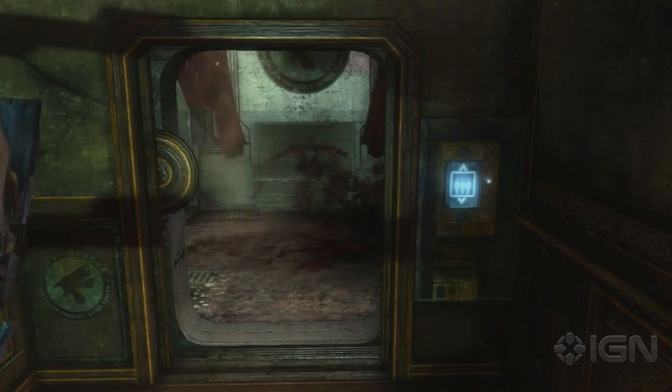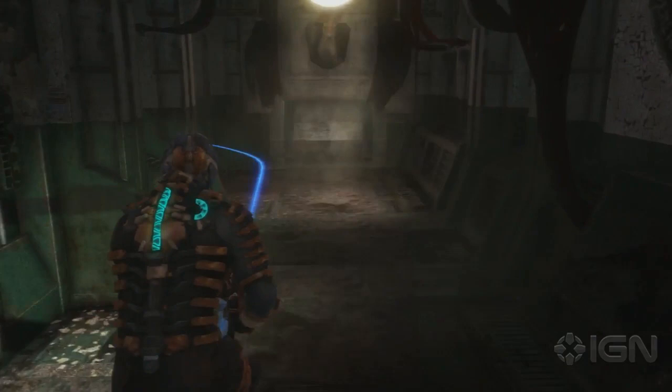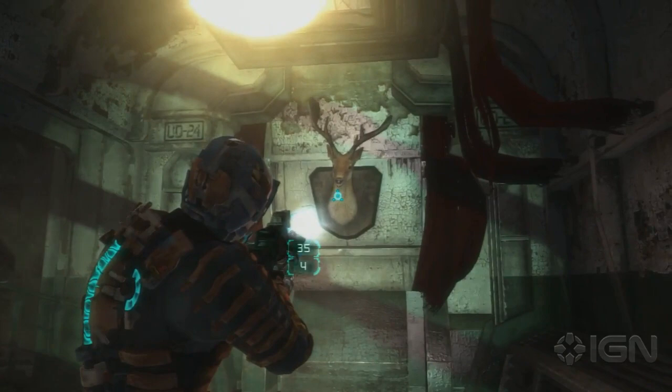Anyway, once you get to this point in Dead Space 3 where you're outside this one office — you'll know which office if you play through the game — you'll see this buck on the wall. All you got to do is shoot it and knock it down. When you do that, you should get the Hidden Buck achievement for 10G.